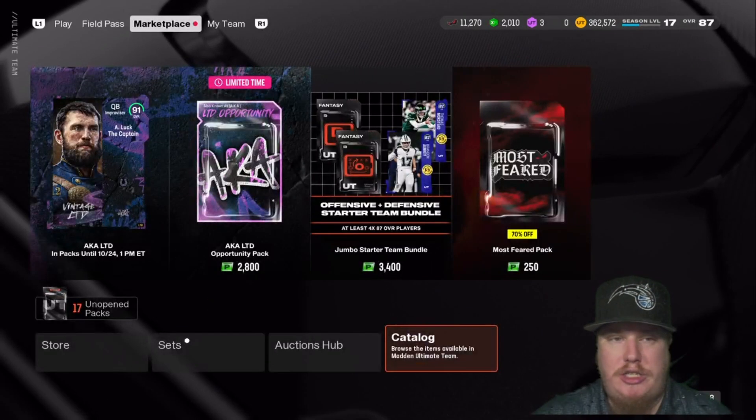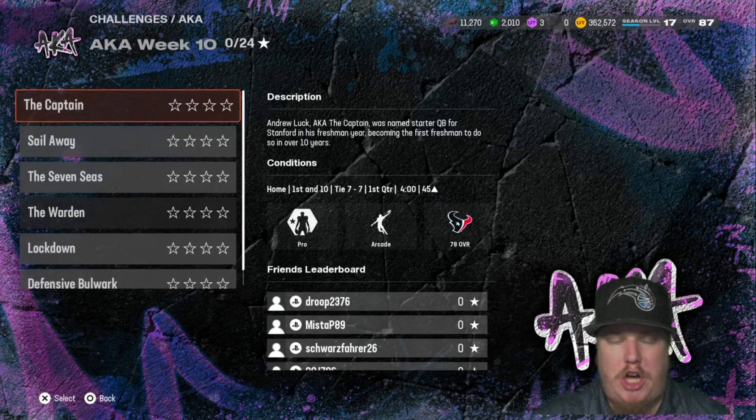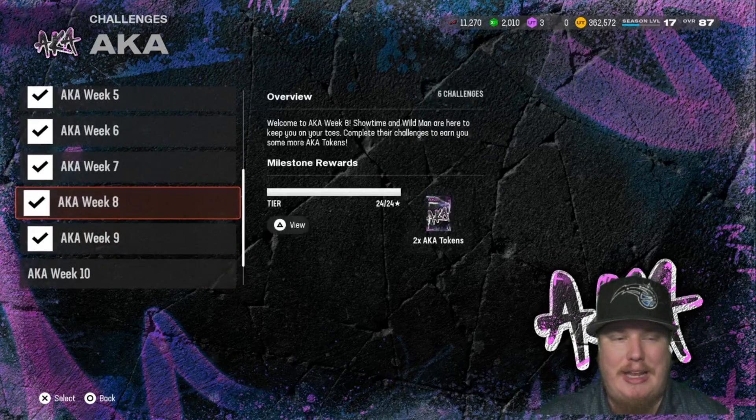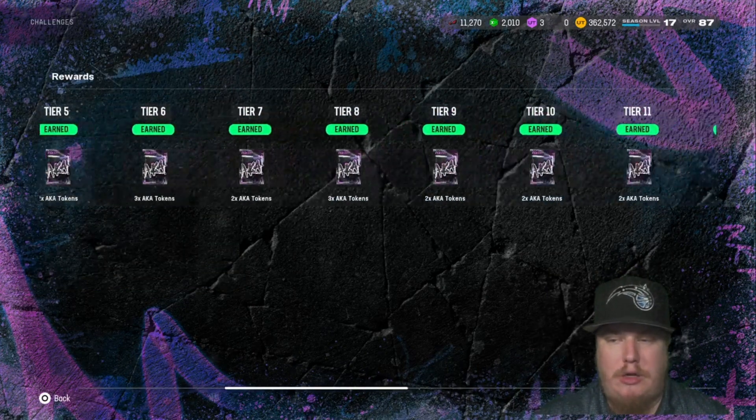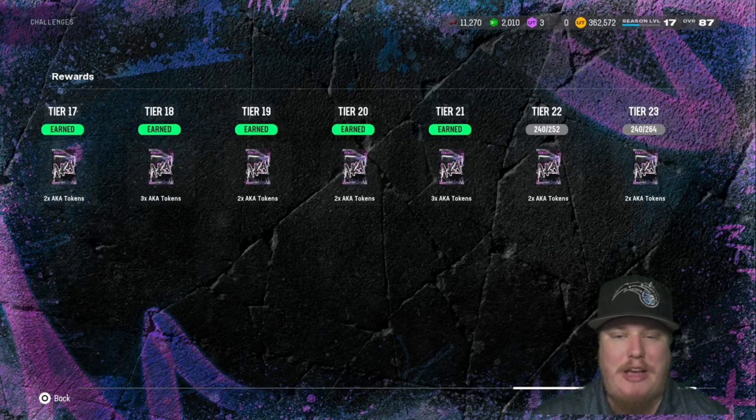We also have challenges with this AKA drop. There are three challenges for each of the two players — three for Luck and three for Denzel Ward — with 24 stars available in this drop. Completing them puts you at 264 stars, tier 23 on the reward path, meaning you're earning four more AKA tokens this week. Make sure you guys are earning those tokens and earning those free players. Denzel Ward is going for around 860K right now; I was able to do the set, cash in 30 tokens, and bring him to my squad without spending any coin. So these challenges are a must if you want some of these AKA players at a discounted price.